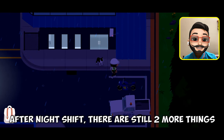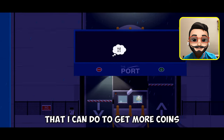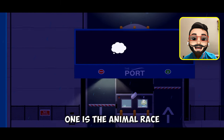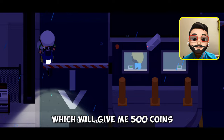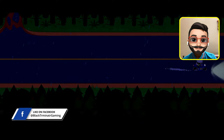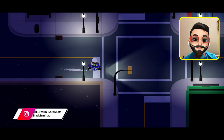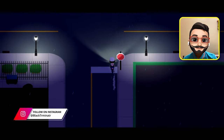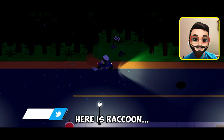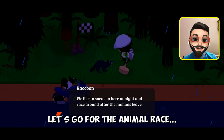After the night shift there are still two more things I can do to get more coins. One is the animal race, which will give me 500 coins. Here is the raccoon — let's go for the animal race.